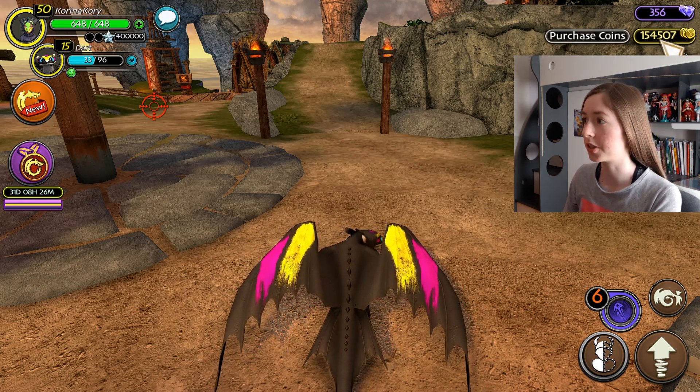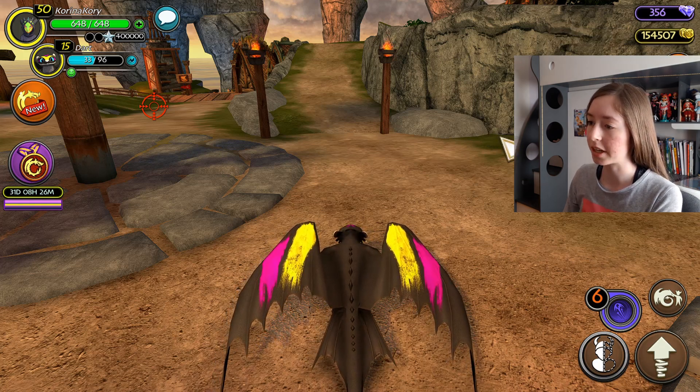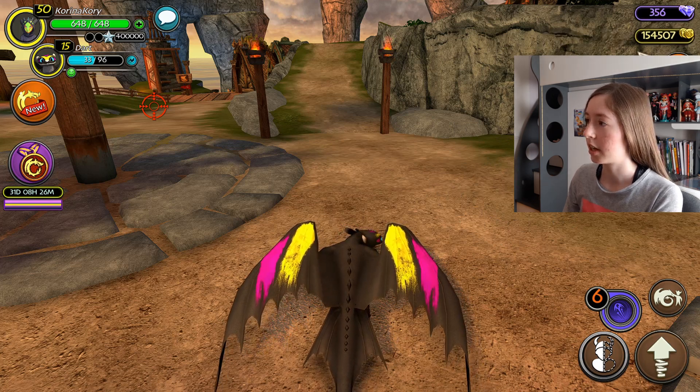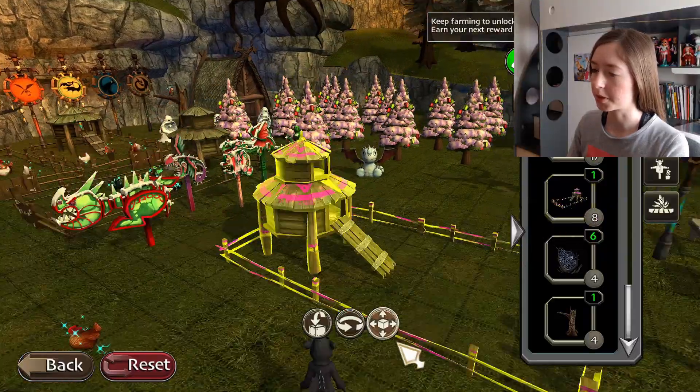If you're wondering how to get coins if you have a problem with them, just grind the stable quests. After grinding them for a few months, I now have so many coins that I never want to look at them again.